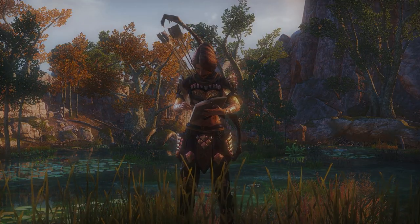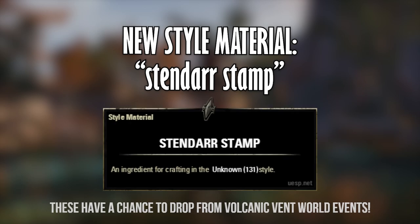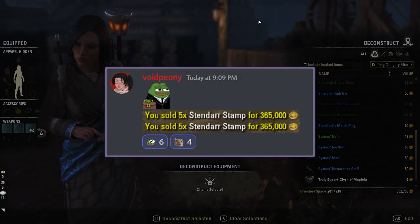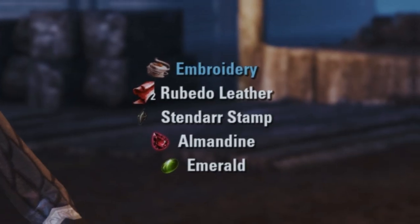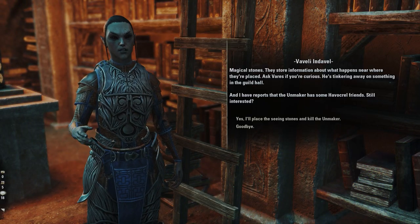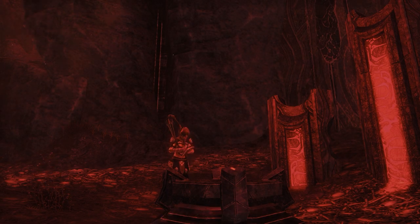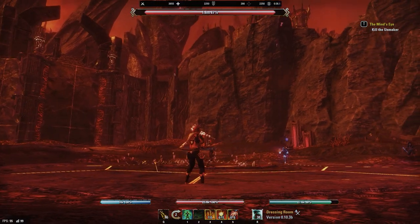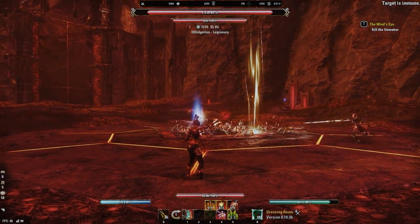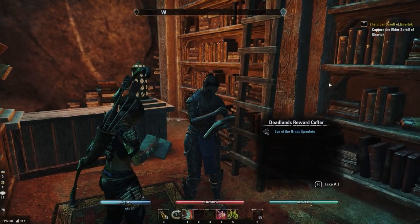If you receive gear in the Steadfast Society style that you don't plan on selling, be sure to deconstruct it for this new, valuable style material. It's valuable because it's a necessary component for crafting the new High Isle furnishings. If you don't plan on using these Stendar Stamps yourself, you can always sell them. Also, the Fargrave Guardian motifs are now dropping from Fargrave world boss dailies — this wasn't mentioned in the patch notes — so consider completing those dailies for a chance at receiving them.